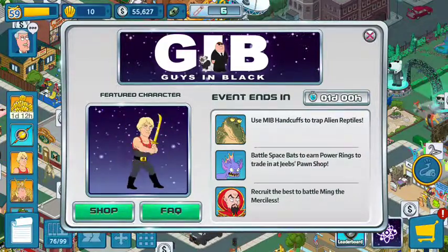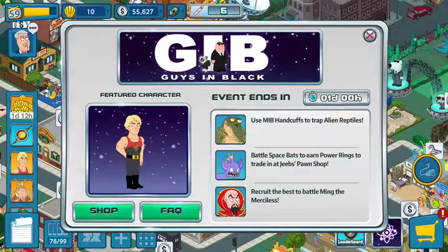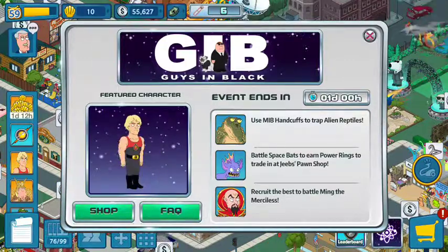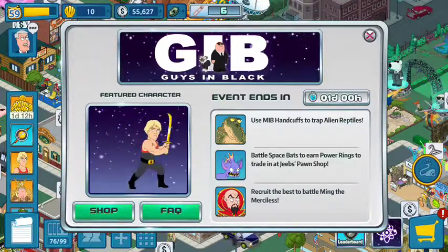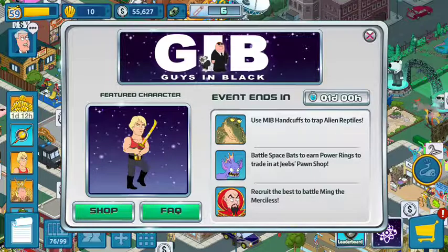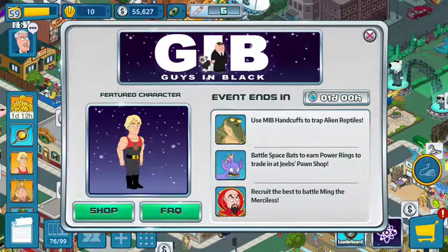Here's what the event is: use MIB handcuffs to trap alien reptiles, battle space bats to earn power rings, trade those in at a Jeep's pawn shop, and then recruit the best to battle Ming the Merciless.